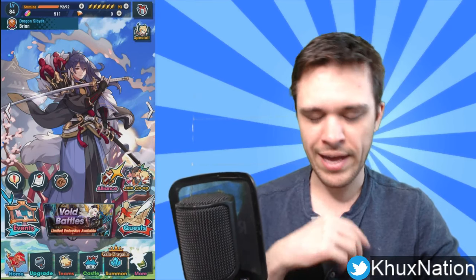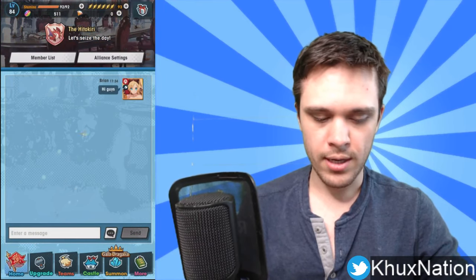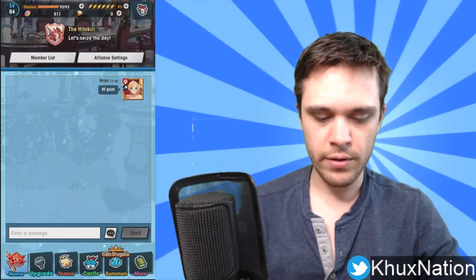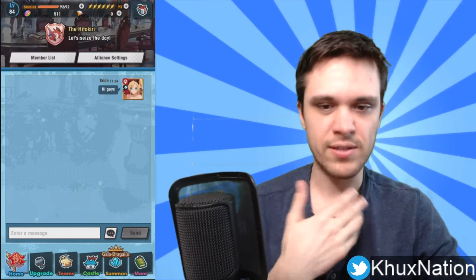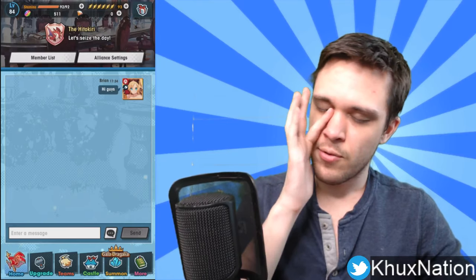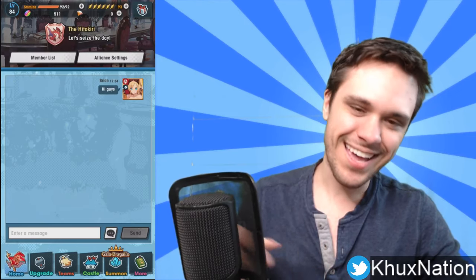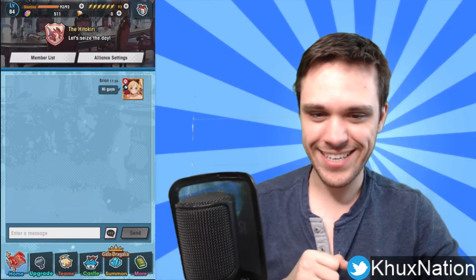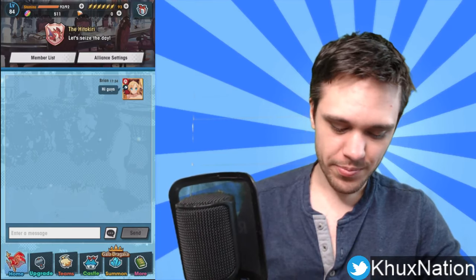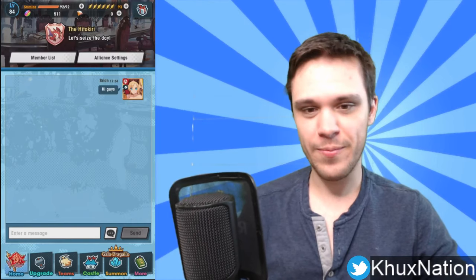So all together I really enjoyed the update. I'm looking forward to this feature. If any of you would like to join my guild that I created, you can see up above it's called the Hitakori. In case you don't know, Hitakori is a samurai name — I think it means something like manslayer. I grabbed it from Rurouni Kenshin, because he was known as a Hitakori. For any of you who know that old anime — throwback!